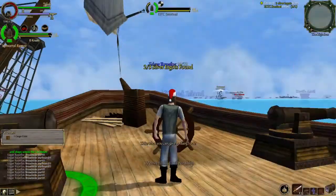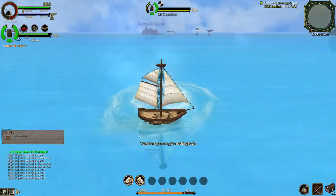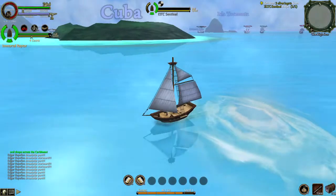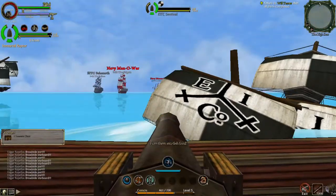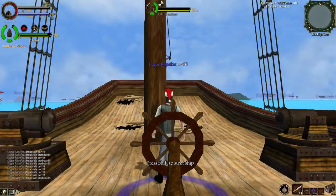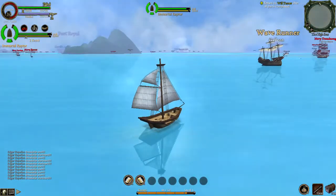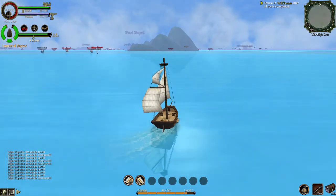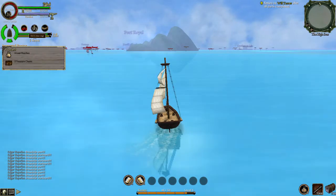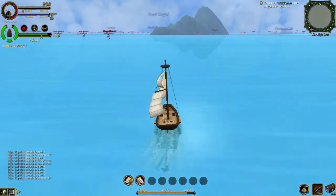So we gotta go find one more. I'll go find it — no worries, guys. I have this finally under control. Finally done with that. I need to get out of here because there's a lot of big ships. We'll head back to Port Royal. I do have loot, and that's why I'm going to sail back to Port Royal. It's not the best loot, but it's something.